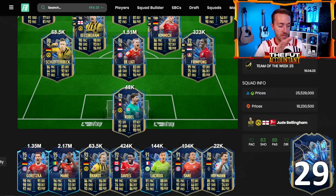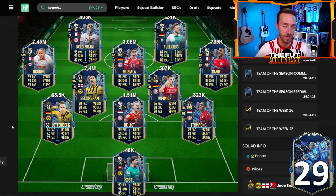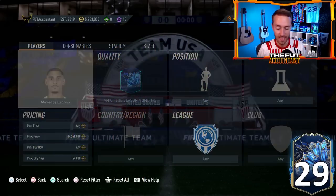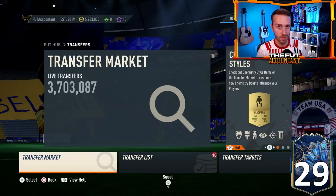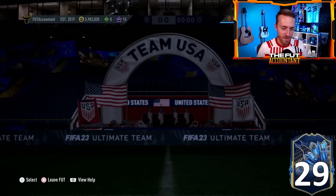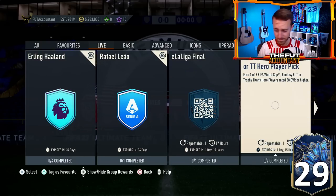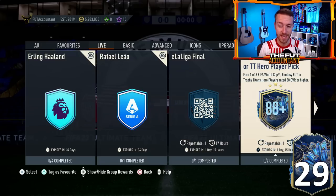I'm a huge fan of this team and can't wait to try to pack some of them later this week. Just be careful with prices today — they're probably going to have some low prices early Saturday, rise up a bit, then drop back down during the day as weekly rewards and lightning round packs get opened. Now let's talk about the icon pack content. We have seen the 88-plus Trophy Titans hero pick, which I didn't do yesterday — I put my fodder into the Reus SBC instead, and I'm glad I did because you get a guaranteed Reus card instead of gambling.